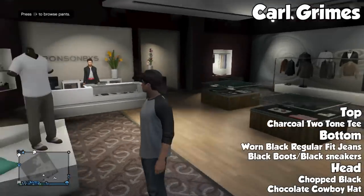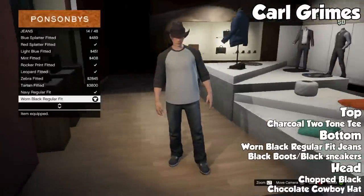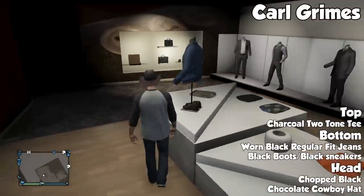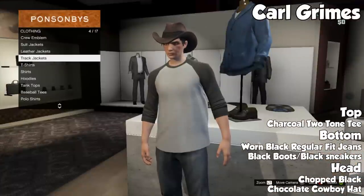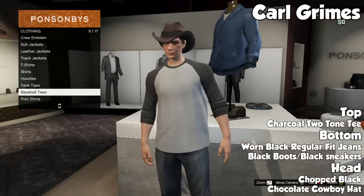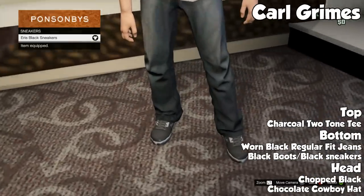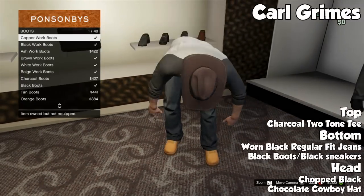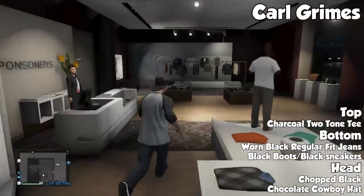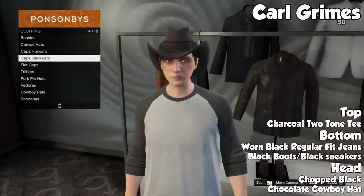Anyway, getting right into the first outfit — we have Carl Grimes. A lot of you guys really did like the Walking Dead outfits I did last week. Keep in mind these aren't perfect; when we're basing outfits off characters, obviously the whole face is different, and Carl's a kid and you can't make kids in GTA. So it's not gonna be perfect. From now on I will be putting a picture on the screen next to the outfit just so you can see what it's supposed to look like.